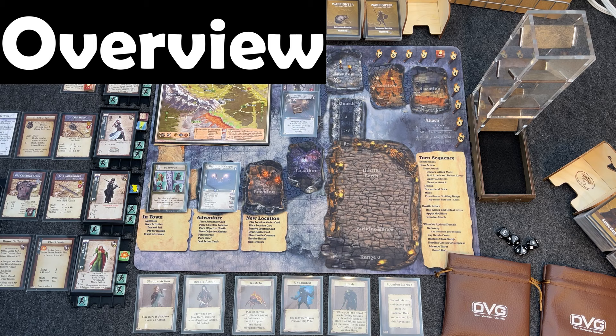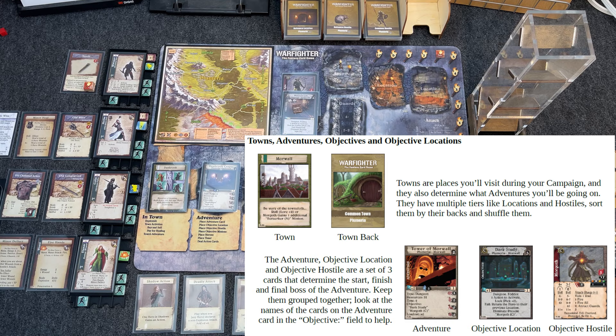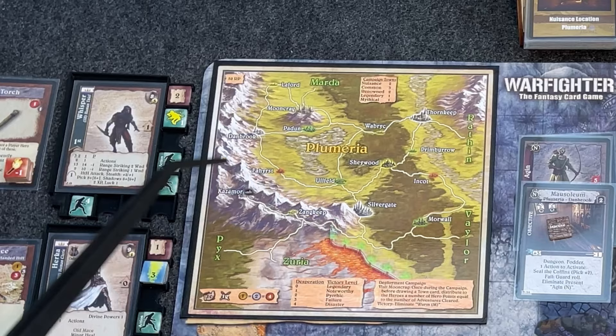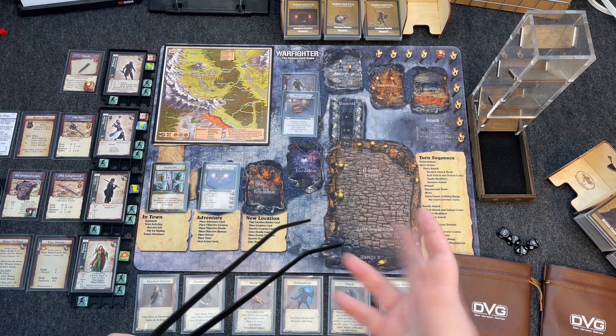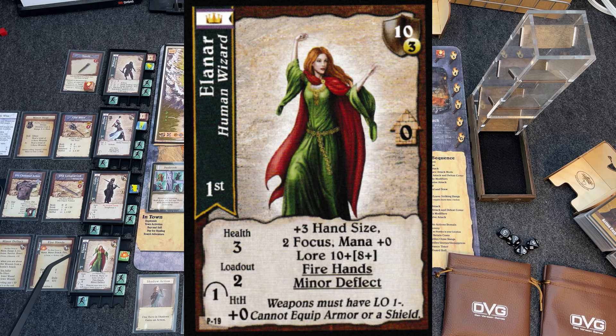I have my party of heroes and the adventure all set up. It's a one-off adventure of Warfighter Fantasy — I'm playing through the Danbrook adventure, going into the Danbrook Crypts. I have the campaign sheet out on the board just for theming, but it's really just a one-off adventure. We're in the world of Plumeria; Danbrook is shown in white on the campaign board, meaning it's a nuisance — the lowest-level town and adventure in the game.